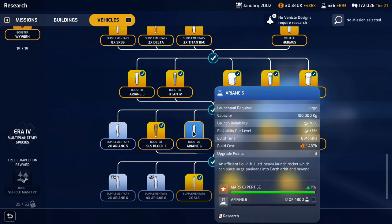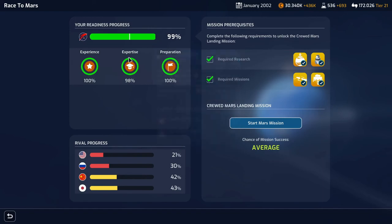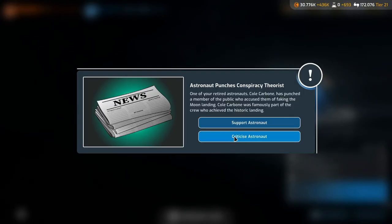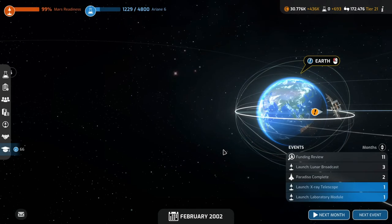We'll do the Ariane 6 and the supplementary Ariane rockets - that will give us another 2% and get us to 100% Mars readiness, at which point we will send our mission. Random event: retired astronaut Colgebone has punched a member of the public who accused them of faking the moon landing. Our agency stated that whilst never advocating violence, Colgebone's actions were understandable. The media aligned with our standpoint - one newspaper congratulated the former astronaut on 'another perfect landing.' We gain 400 support!